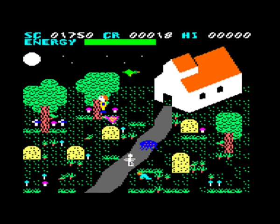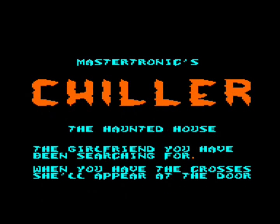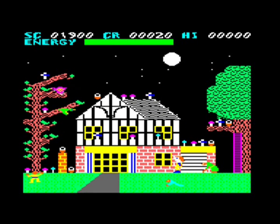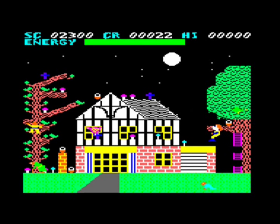Once you rescue your girlfriend in the house on the next level, you then have to go back through the entire game in reverse order, collecting blue crosses — but also controlling your girlfriend, who has to collect the red crosses. You have to be very careful where you leave your character or they'll get stuck or have their energy drained. Here's the problem: you're supposed to get this ladder to the right and jump up on the branch or the roof of the garage there, but every time you keep falling through.